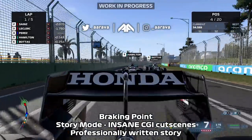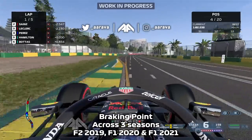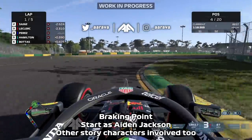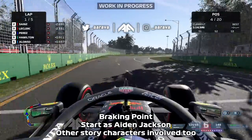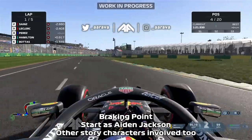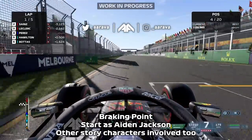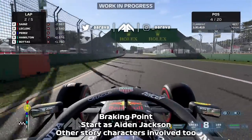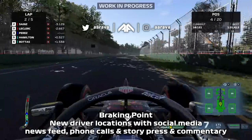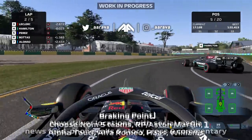The story mode is going to be set across three different seasons: F2 2019, into F1 2020, and then F1 2021. You start off as Aiden Jackson, a young up-and-comer in F2, graduating into a fully fledged F1 driver. There's also another main character, Casper Aikerman — a more mature driver at the end of his career fighting with demons about whether he should still be in the sport. Other characters include team bosses, Casper's wife and child, and Aiden's mom. There'll be a driver room location with social media, news feed, phone calls, emails, story-specific meet-the-press interactions, and bespoke broadcast commentary.